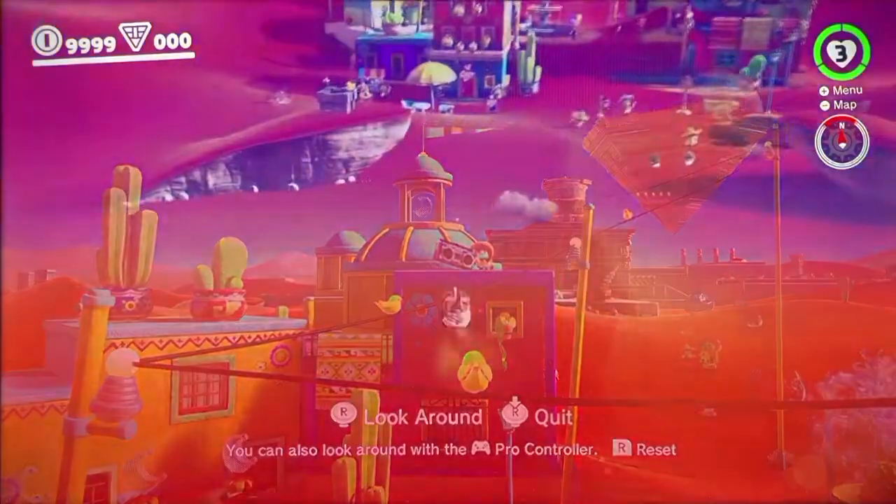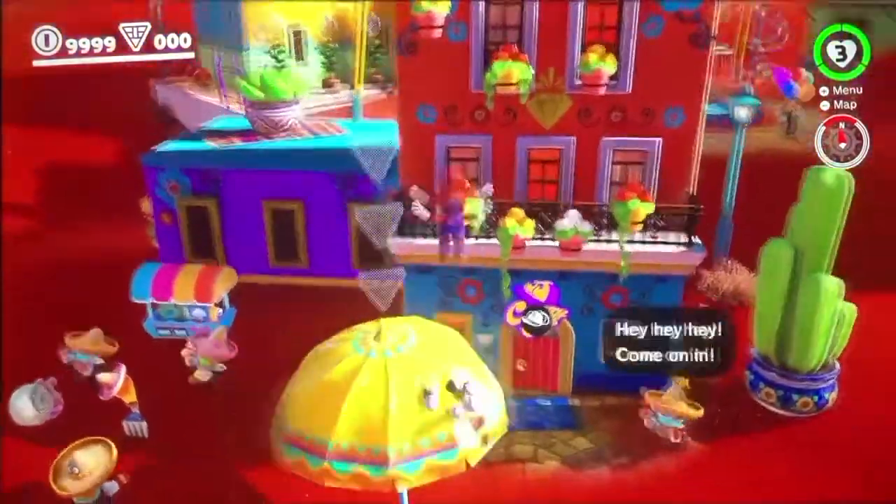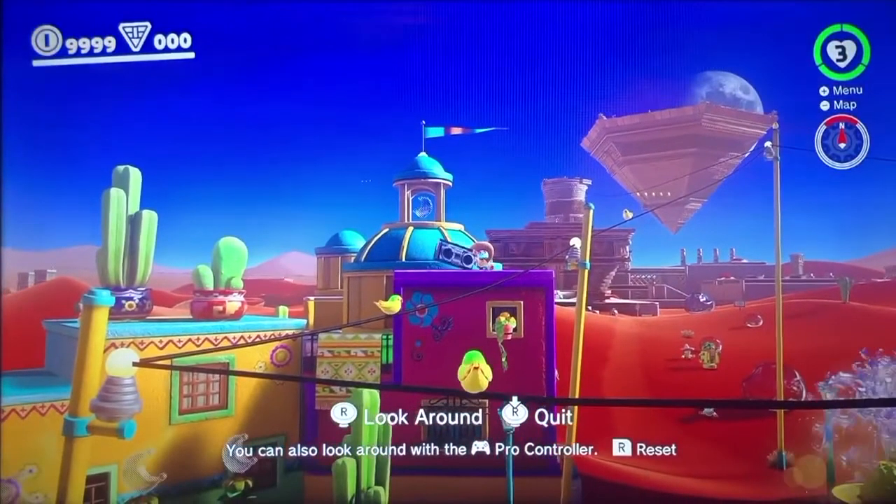Great world building here. Speaking of world building, you may have noticed the coin sound effect got a bit weird as I entered first person mode. This was actually the game simulating the Doppler effect. In this game, the camera is not only our eyes, but also our ears. The camera position is what determines how to pan sounds, how loud to play sounds based on distance, and also the frequency of the sound relative to the camera's speed. This is essentially what the Doppler effect is.